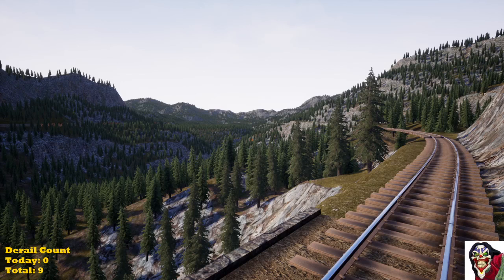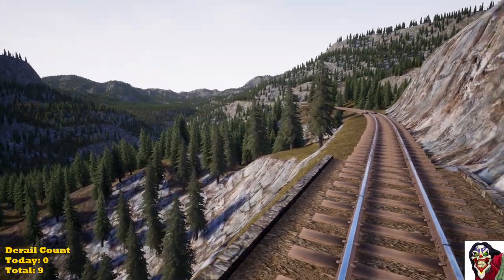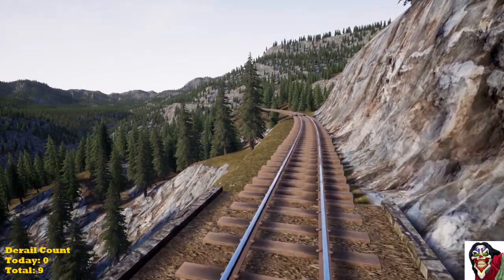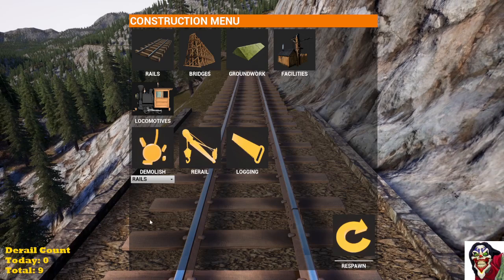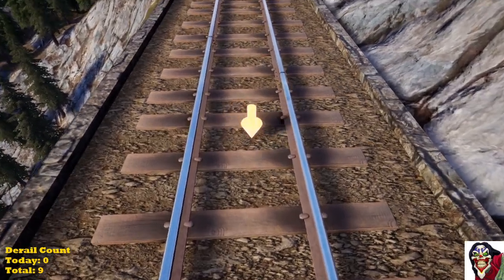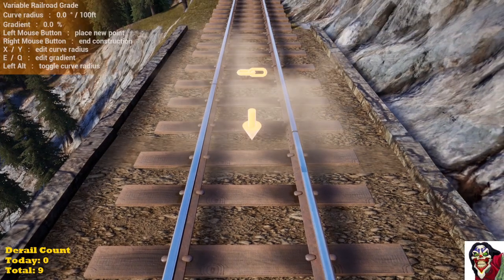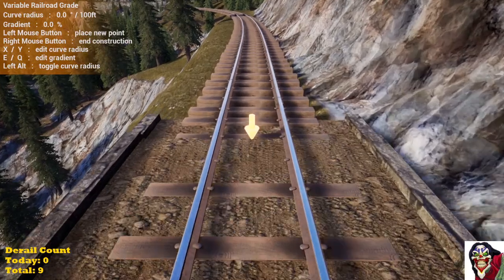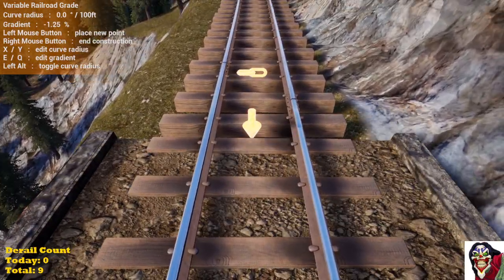Welcome back to Railroads Online, episode 17 of the playthrough series. This is the third episode building this line down from the iron mine, and we are ready to start putting on the finished groundworks. We'll start here at overlap one and try to get it nice and centered — we should be at one percent down, just a little bit more.